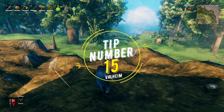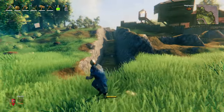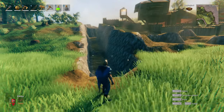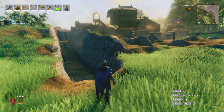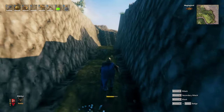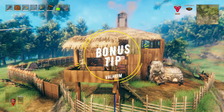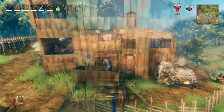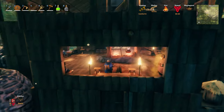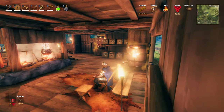Tip number 15: terraforming is really great in this game, but I have learned the hard way that excavating to a lower level is actually a lot easier than elevating the ground. Therefore, if you desire to build a castle with a moat around it, it is much faster to build on higher grounds at first, then excavate around your palisade perimeter for the moat. Early game bonus tip: while you will instinctively build your first base in the meadows biome, I highly recommend selecting an area in close proximity to the black forest, as early on you will need many different types of resources from this biome — whether for building, crafting, or cooking.